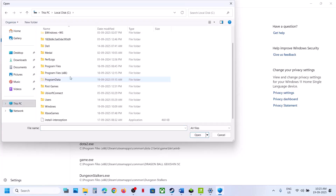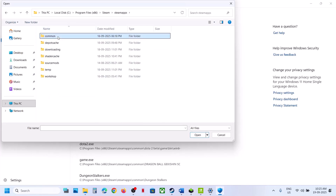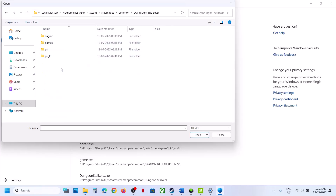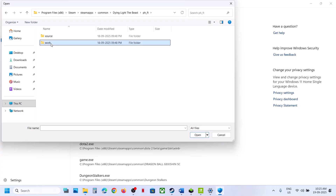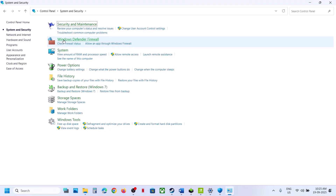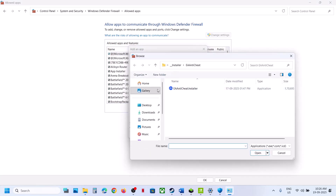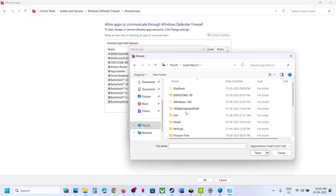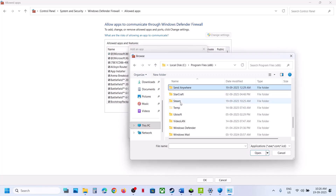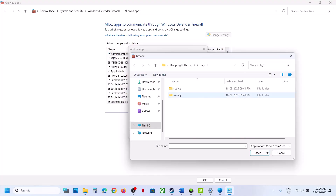Navigate to the game installation folder: C drive > Program Files (x86) > Steam > steamapps > common > game folder > workbin x64. Select the game EXE file and click Open. Then open Control Panel, go to System and Security > Windows Defender Firewall > Allow an App or Feature Through Windows Defender Firewall. Click Change Settings, Allow Another App, Browse, navigate to the game folder again, select the EXE, click Open, then click Add.